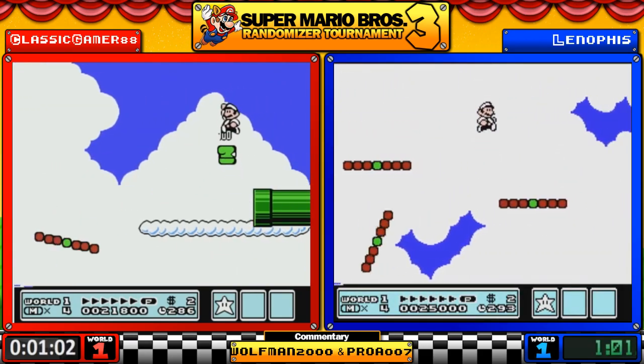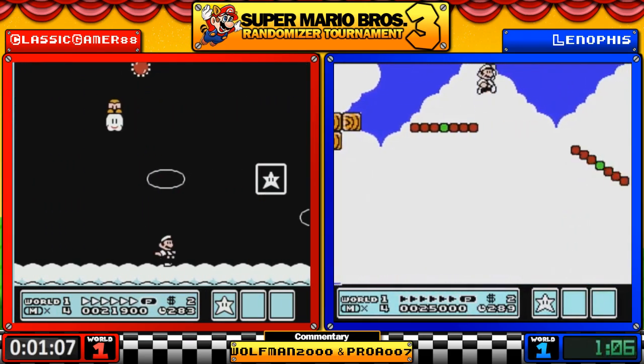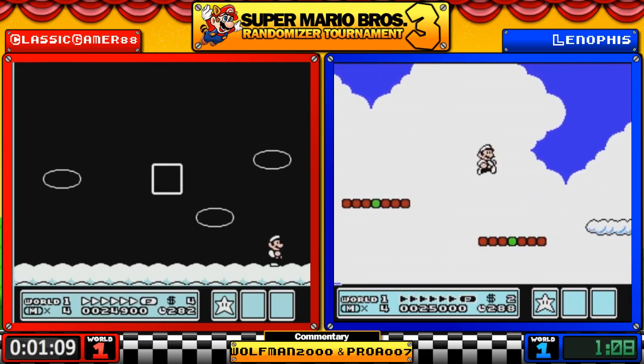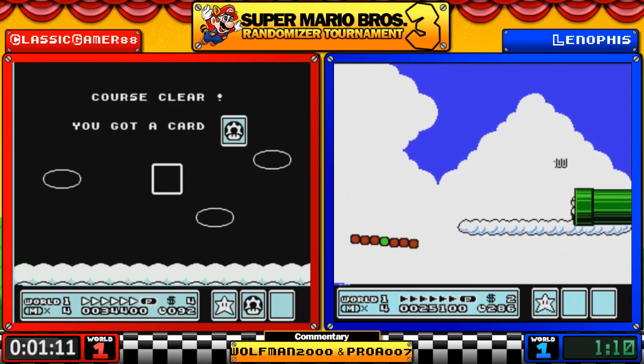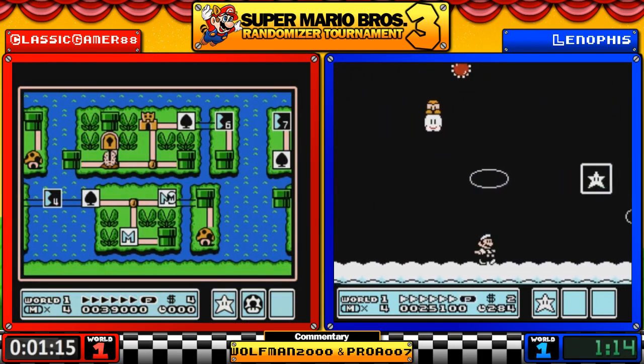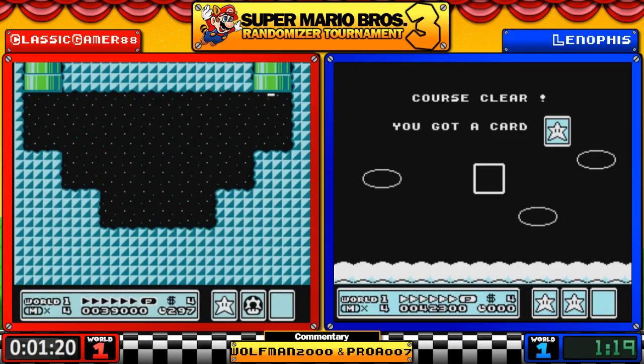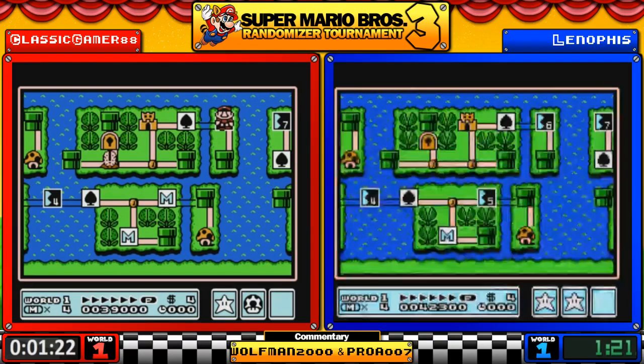Just so it's clear, we are using the same flags as before. It is possible the flags may get harder as we go, but right now the same flags that you saw during the Swiss stages and round robins are still active. Same strategies apply — get to the warp pipes, hope they take you to the good ones.